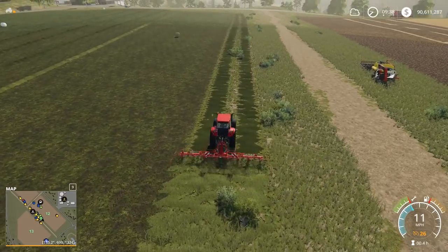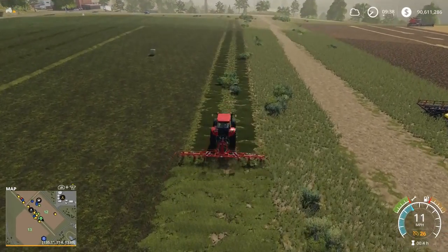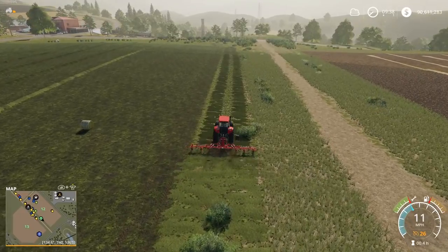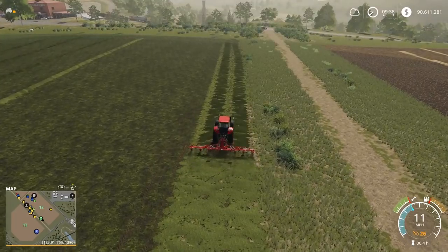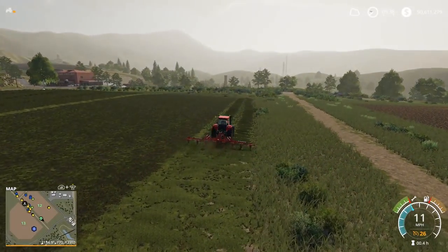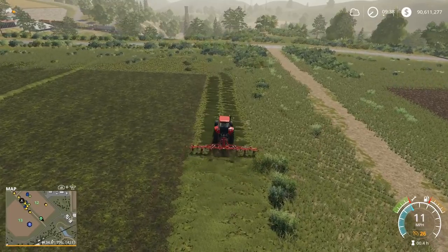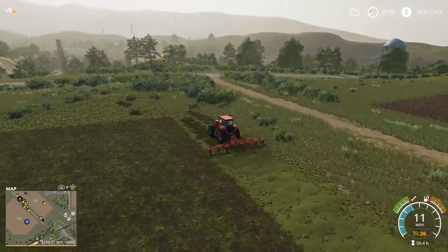Now I'm using what is called a tedder. The tedder, as we talked about, flips the grass over — and you can see immediately in Farming Simulator, when you flip the grass over, it is now considered hay. In real life it would probably have to dry for a couple of days; you'd flip it and let it dry a couple more days, and then you would have hay — but in the game it's immediate. So we're turning all of that grass we just mowed into hay, and we have some hay to work with for our tutorial. That's a very easy thing to do — nothing more to it than just running over it with the tedder.